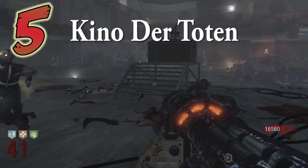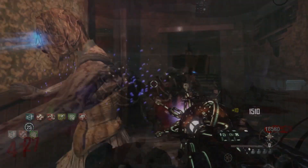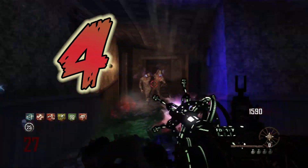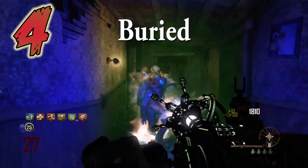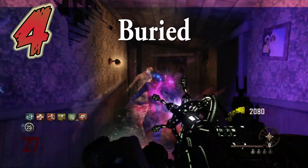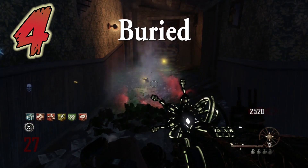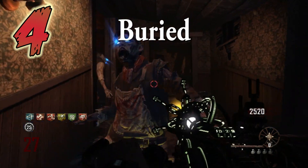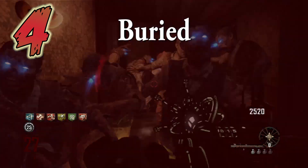Now Kino may not be the easiest Zombies map, but it's still worthy of number 5. In the number 4 spot, we have Buried. This map is so easy — you only have to be decent at Zombies to get to a high round. First of all, it's generally impossible to die with the Paralyzer if you use it right, which means taking your finger on and off the trigger so that you don't overheat as easily.